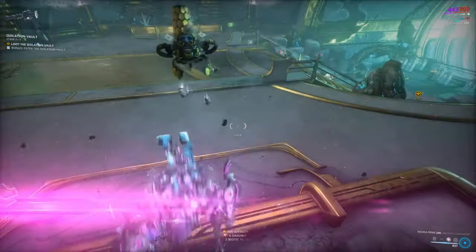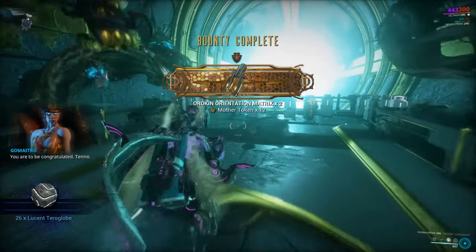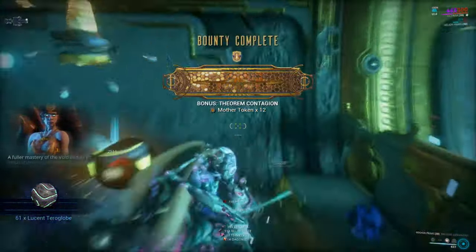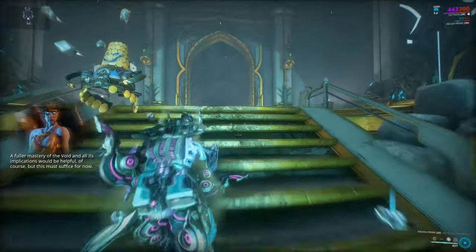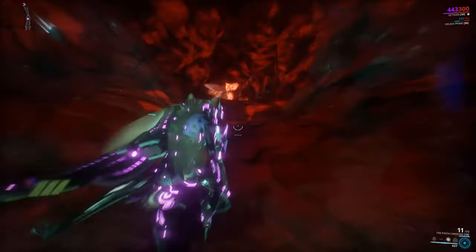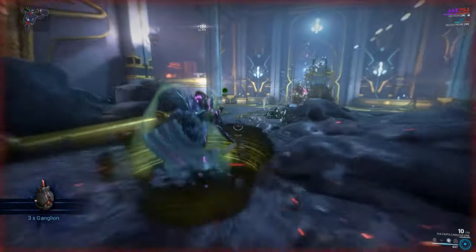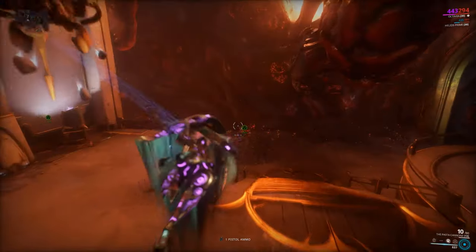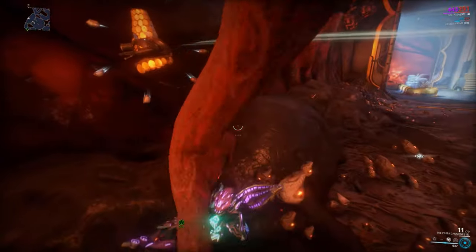Down here you get a whole lot of goodies. Once you've unlocked this, you can either go on to do the tier two vault, or you can go back down and do a tier one Deimos Arcana vault, which is a set of different tasks that you have to do down here in this vault. So it's up to you.